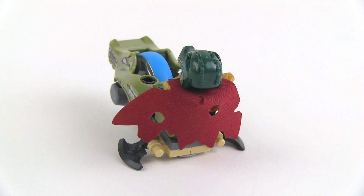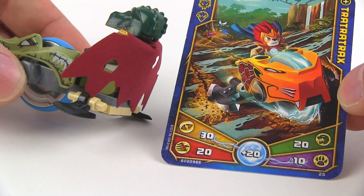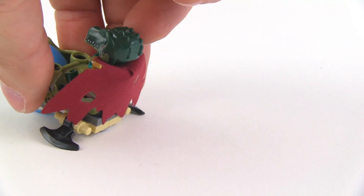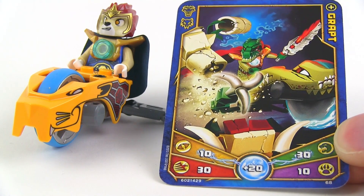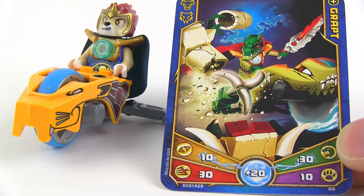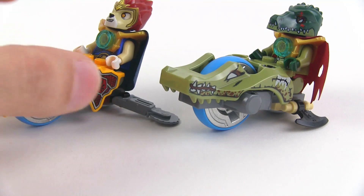Here's the odd thing: in the cards, they show the Tra-Tra-Trax being equipped on Laval's Speedor. But that's not my mistake — I built this according to the instructions, which have you put this power-up on Kragger's Speedor. This other power-up, on the other hand, we don't even have a card for it. We don't know what it's called because the power-up that's supposed to be on Kragger's Speedor is called a Grapt — it uses an exo-force arm and something like a grappling hook added on — but we don't build it in this set. A little bit of confusion went on there.